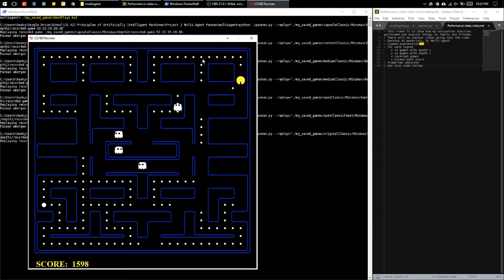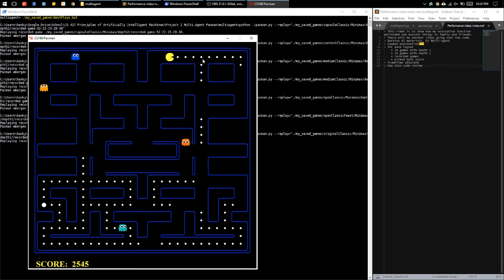You can see in this layout, even though the frame time is adjusted to be faster, it's still kind of slow, because the map is so big and because there are five agents. The layouts, by the way, if you didn't notice or look into them — they're written just as text files. There's a P to represent where Pac-Man starts, Gs to represent the ghosts, and other characters to represent the food, the capsules, and the walls.